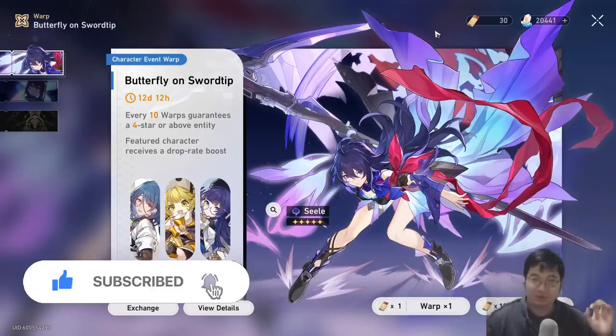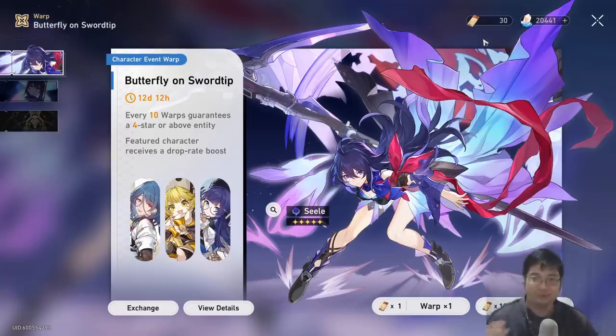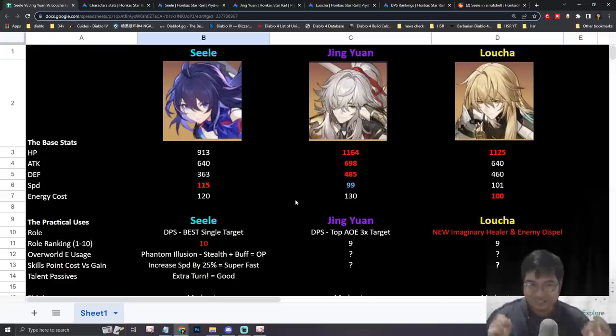I currently have over 160 limited summons with my 30 tickets and also over 20,000 jade, and I really want to plan which characters I want to build. This is why today I've decided to build a comparison video to show you guys exactly which of the next three characters I'll be going for with all my free-to-play currencies.